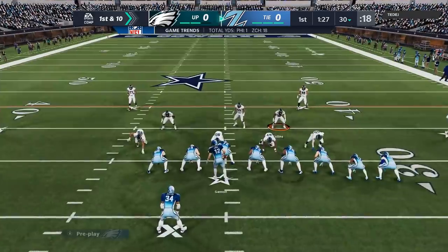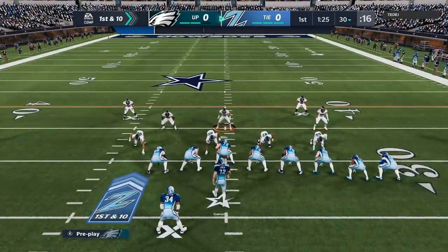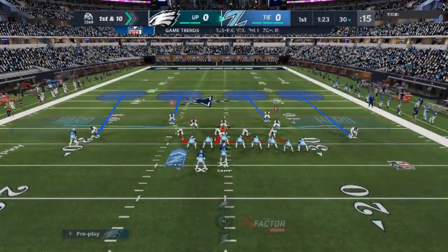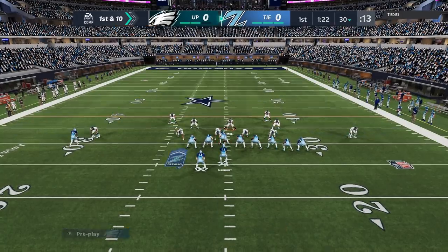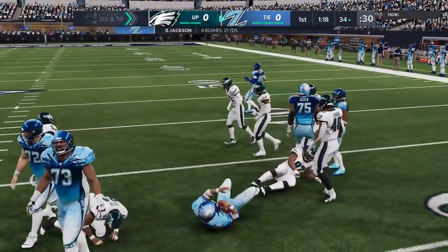I'm going to do the exact same setup — base align, show press. You can see the safeties walk down in the box. Those safeties are really going to be the MVP of this defense because they take away just about everything. Then I'm going to hard flat. A lot of times, based off down and distance, or if I expect a run, I'll hard flat. The real main difference is going to be these safeties: if I guess pass, they'll drop back; if I don't guess pass, they typically shoot down and play the run. That's pretty much the main difference, whether I guess pass or not.